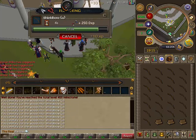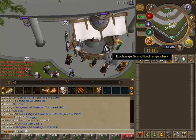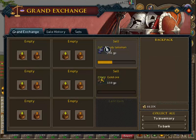Let's get to it - just follow the steps and you'll be able to do it easily. Before you start flipping, I would recommend having at least 1 million coins in your bank, or you could just start from scratch and do it from 1gp.